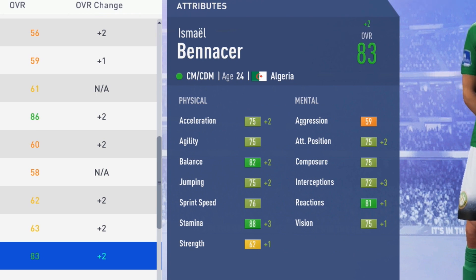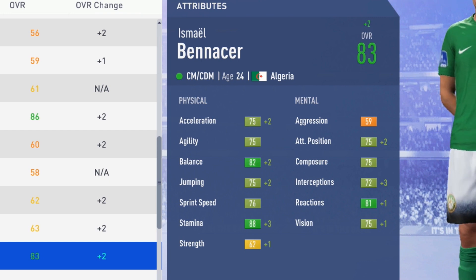At his potential, physically he ends up very solid: 75 acceleration and agility, 82 balance, 75 jumping, 76 sprint speed, 88 stamina — really good stamina — and 62 strength. Mentally: 59 aggression, 75 attack positioning, 75 composure, 72 interceptions, 81 reactions, and 75 vision. Being 5'8" with good balance and high stamina, he'll play like a box-to-box midfielder.